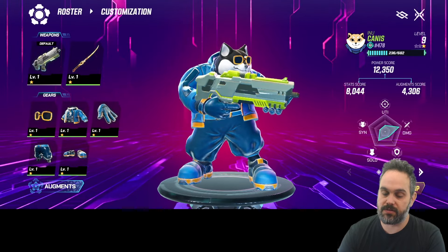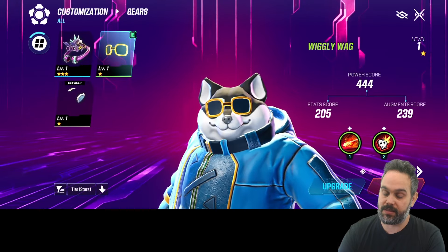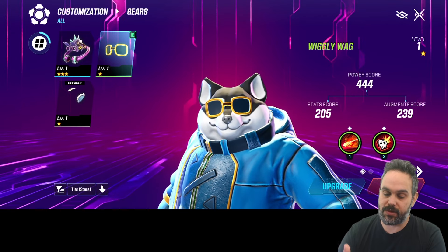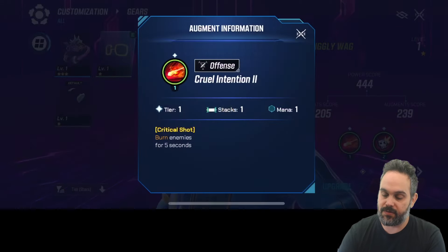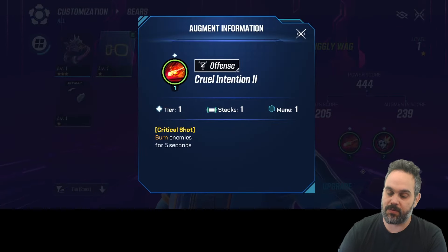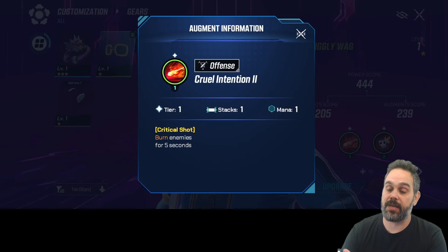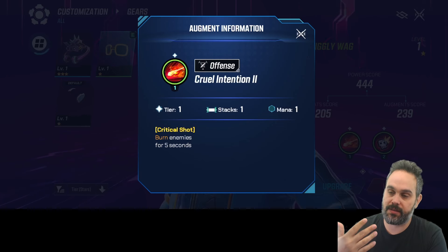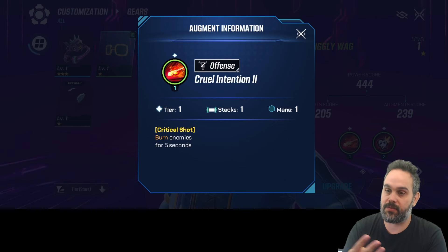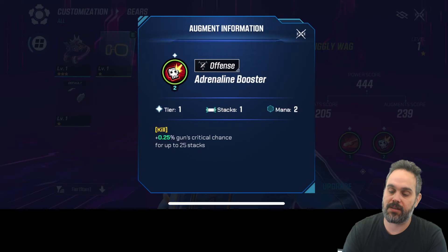You can customize your NFTs — change the weapon, ranged weapon, and all the gear. Each piece of gear has different enhancements you can unlock during the game, so you need to decide your play style. During the game you'll have options to use different abilities at the bottom. For example, one ability is tier one, stackable once, and costs one mana. You have three augmentation slots each day costing one, two, or three mana respectively.